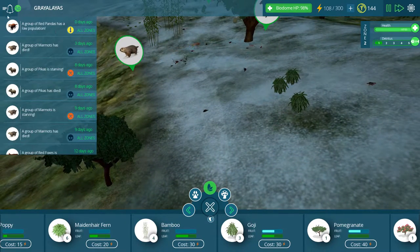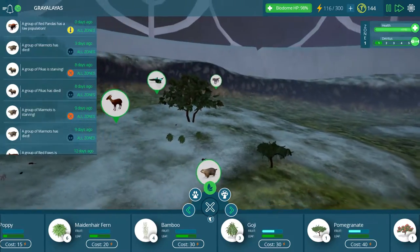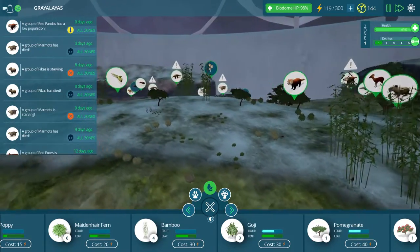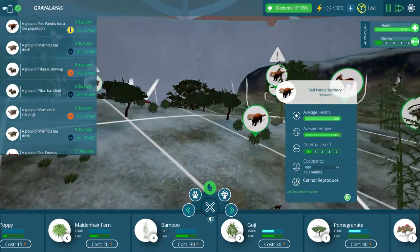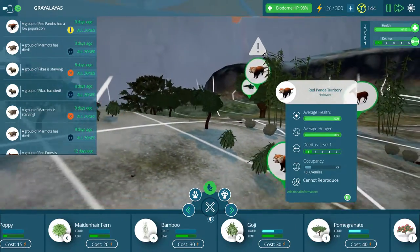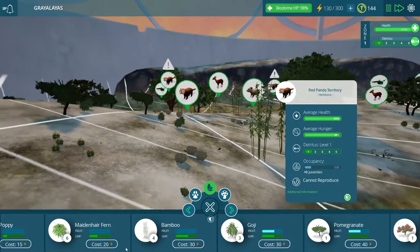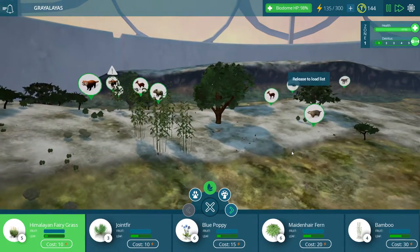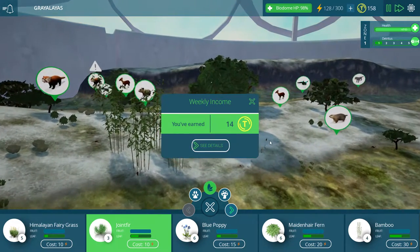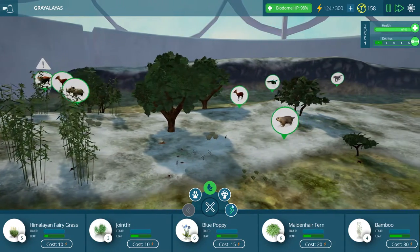Let's take a look at some of these different zones. The group of red pandas is low population. I figure I pretty much know why - I'm assuming they're getting feasted on most likely by tigers. They're definitely not hungry, so I'm not worried about that at all. Let's go over here to our grasses and put down a few more. Thank you for the more Taito coins - I will be happy to have those. Put down one more of these.